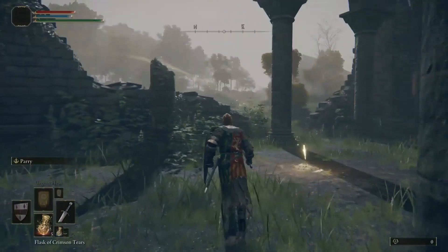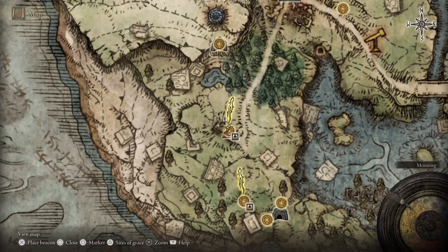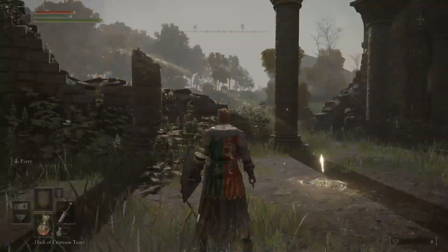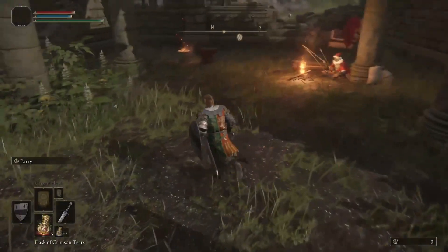To buy it, first open your game map by pressing the D-pad on your controller. Once the map is open, look for any merchant on the map, and when you find one, go and talk to him by pressing the triangle button on your controller.